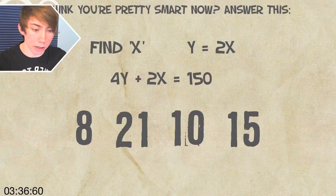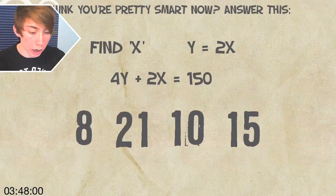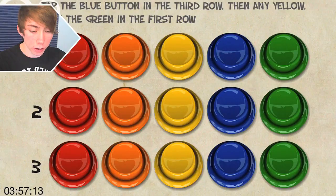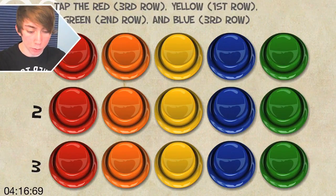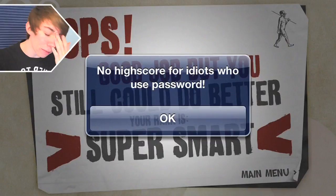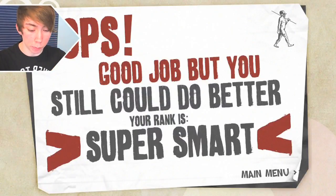Think you're pretty smart? I guess I don't know. Find x — freaking, it's right there. Dang it. Y equals 2x, so that's 8x plus 2x is 10x, fifteen. Tap the blue button in the third row, then any yellow button, then the green button in the first row. Blue in the third row, yellow, green in the first. Blue, yellow, green. Tap the red third row, yellow first row, blue third row. Like — what? Now I messed it up. Freaking hate my life.